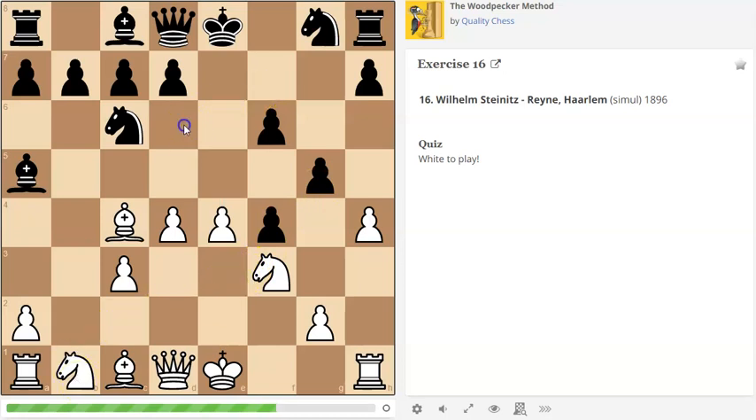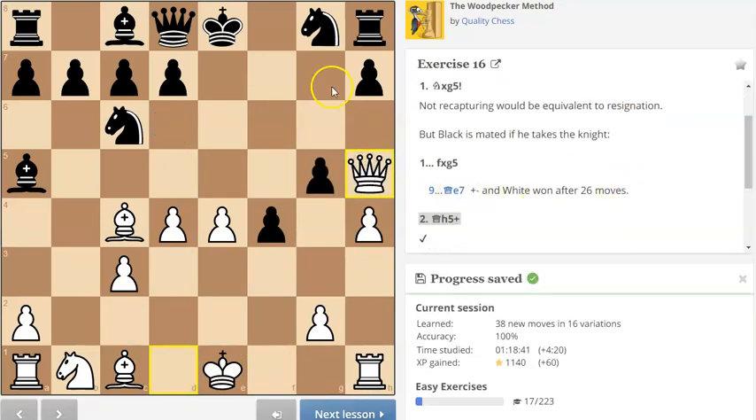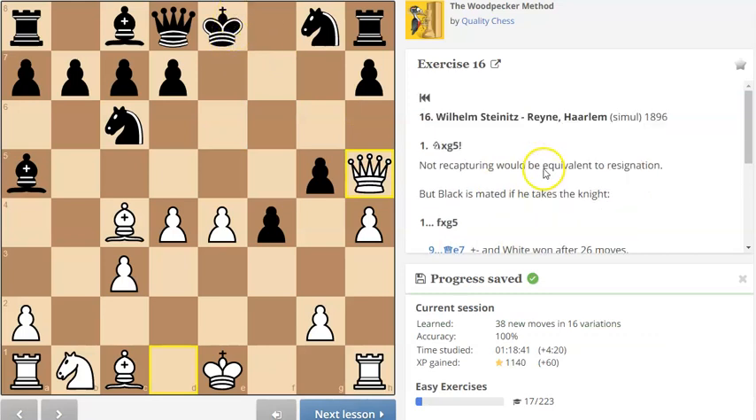If the king is here, there's probably some sort of winning tactic there that should win. So anyway, I'm going to capture there. Queen comes here. So apparently white won after 26 moves — there was a bit of a defense from black in this particular simultaneous. But let's see — if I calculate here, it goes here.